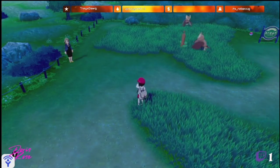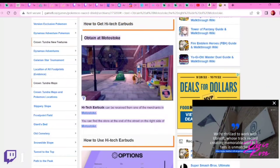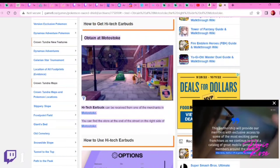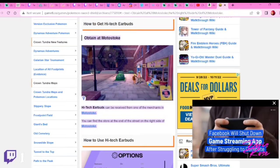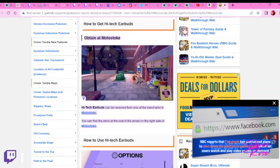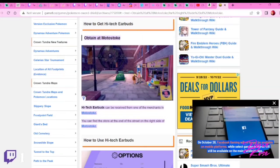So I re-Googled it and found a helpful article. So until you obtain an in-game item called high-tech earbuds, you cannot adjust in-game music volume at all. So we're gonna go to Motostoke City — it should be in front of the store. One of the merchants has it, so let's go try to get that.